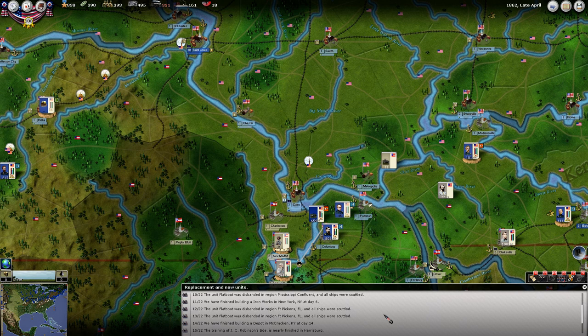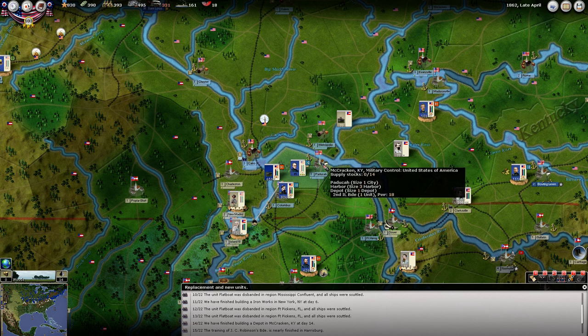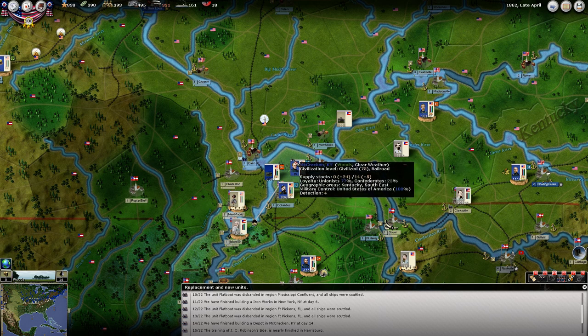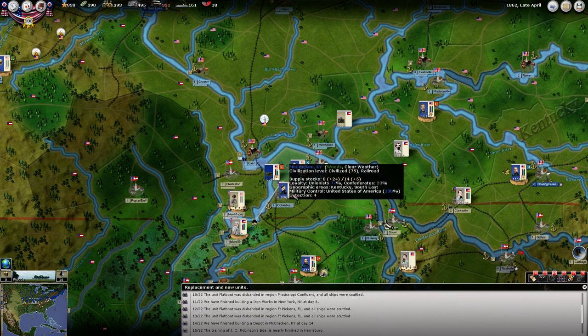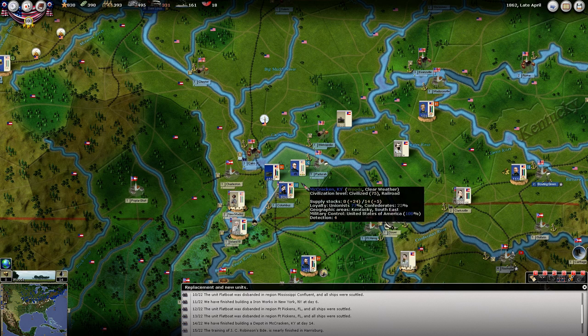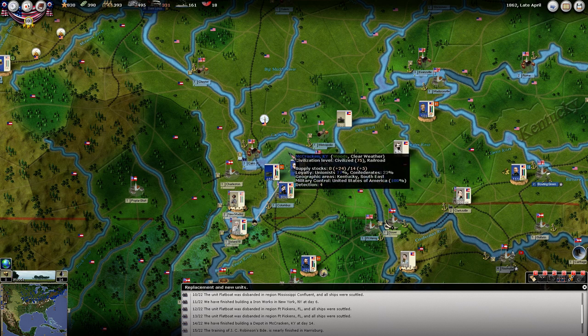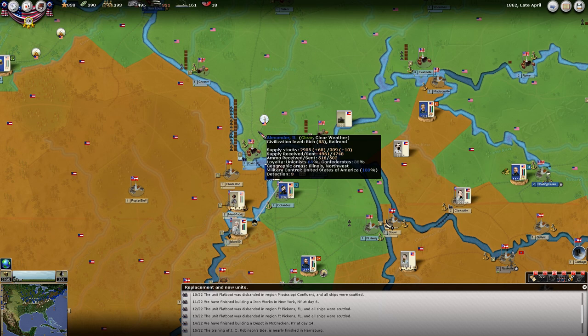We have finished an ironworks in New York. We have the scuttling of these flatboats in Fort Pickens, Florida. We've built our depot in Fort McCracken. We don't have any supply here yet — hopefully it'll start coming in now. We haven't actually been through a supply phase with this depot built, so hopefully after next turn we'll see more supply coming through here. Supply of 30 was received.